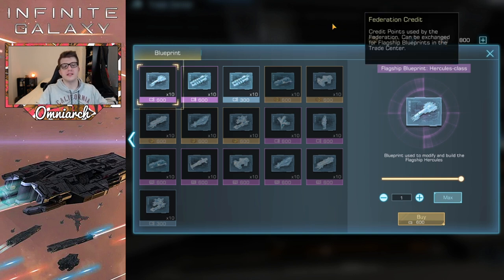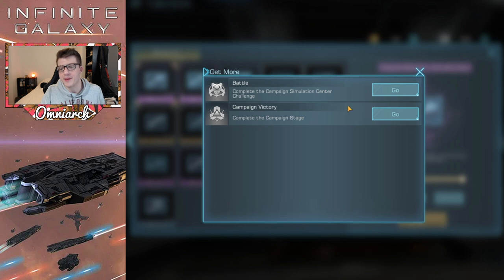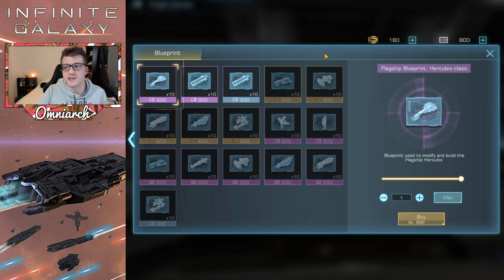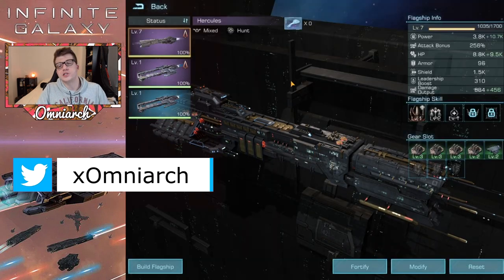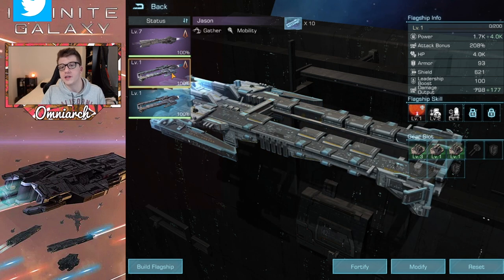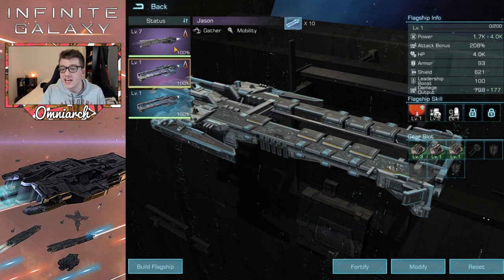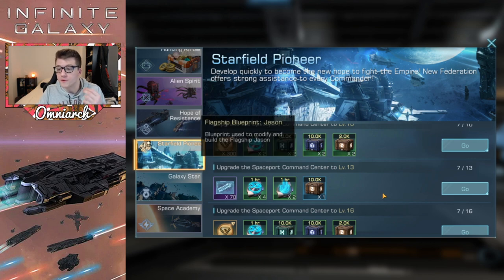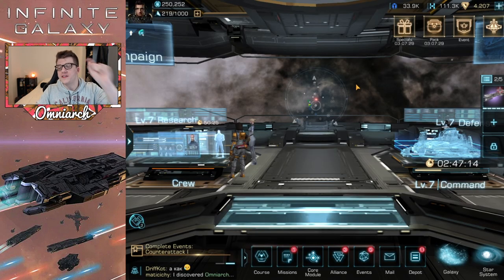Tip number ten: save your federation credits for later when you can unlock better flagships. You earn federation credits through campaigns and the campaign simulation center rallied with your alliance. These credits are difficult to come by and can be exchanged for blueprint fragments to add skills to your flagships. Don't spend them early on the Hercules and Jason — both are epic rarity flagships but you get them for free anyway: the Hercules from completing the campaign and the Jason from the early game starfield pioneer event. Don't waste this crucial currency on blueprints you'll already have access to.